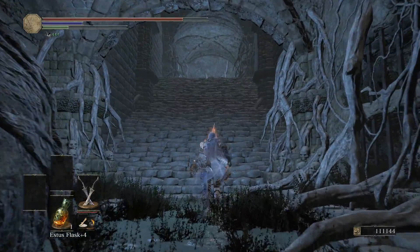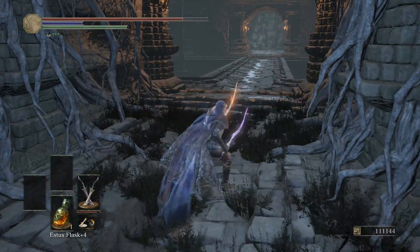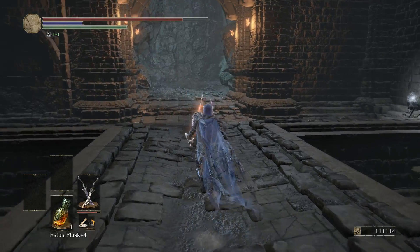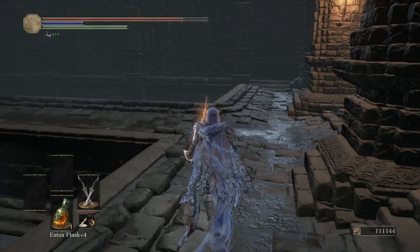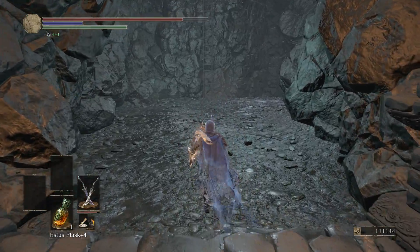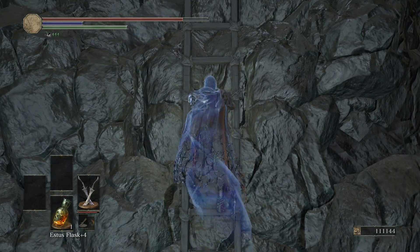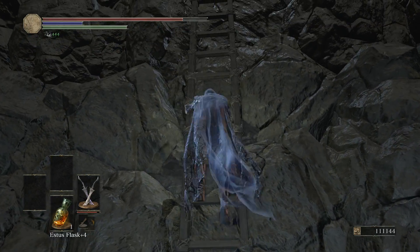That ring I had increased the roll invulnerability, so it probably would make it where most of their hits aren't going to connect, but my defense is going to be lower to a point where I'll just be murdered — at least that's how it felt. Those of you that use that ring where it gives you invincibility when rolling, let me know how that works out for you. I might watch some videos on it. So it looks like we're finally in a place — we've gone through the entire Smoldering Lake, the lower levels, the bowels.